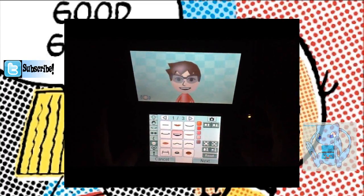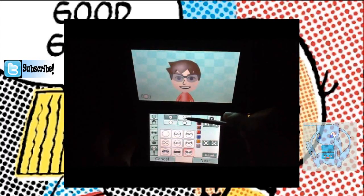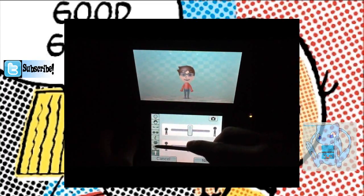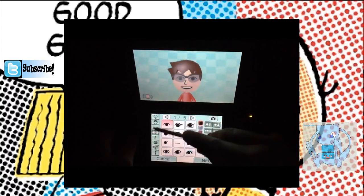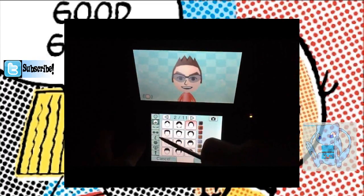You can actually turn the character — cool! Press the L button and just keep looking around to see what you like. That's really all it is. The hairstyle is crazy — we're gonna go with this hair, it looks pretty cool.